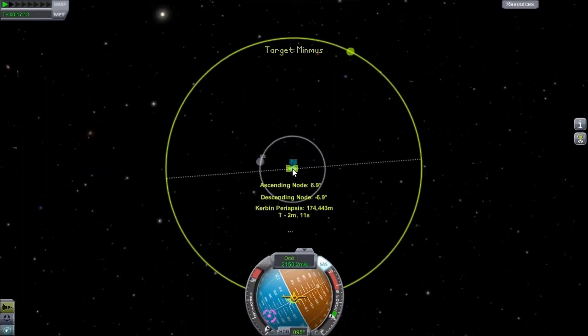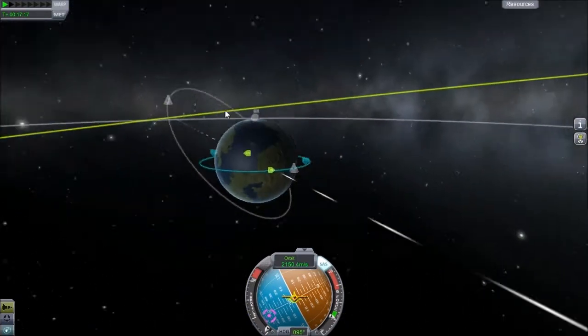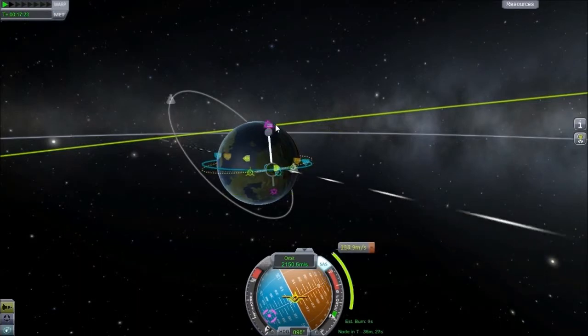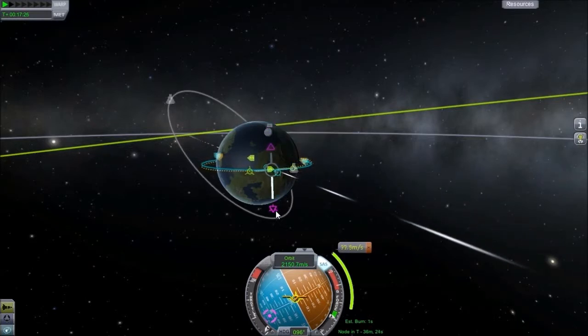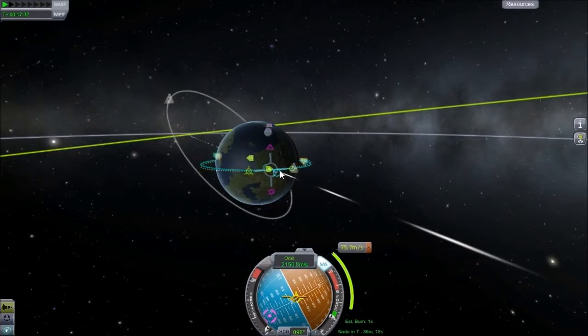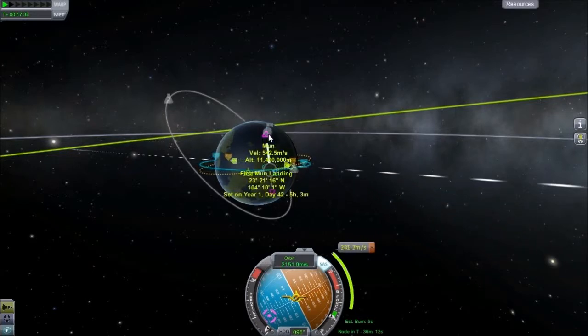So set target. We are quite a bit off on our descending node. So let's see if we can fix that a little bit. Going from 9.1 to 11.7... 4.9... 1.3. That's pretty close.